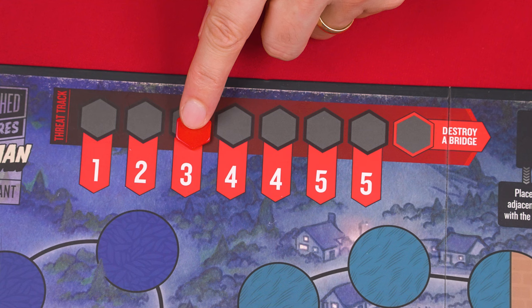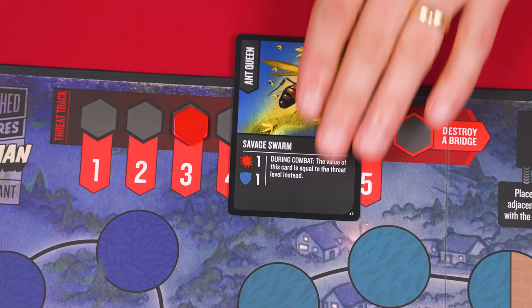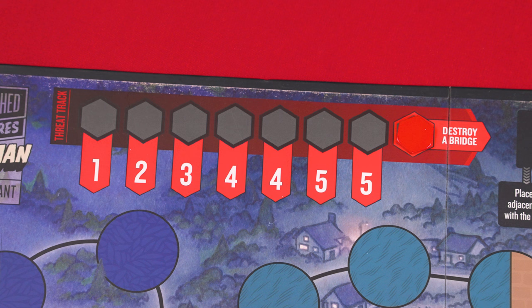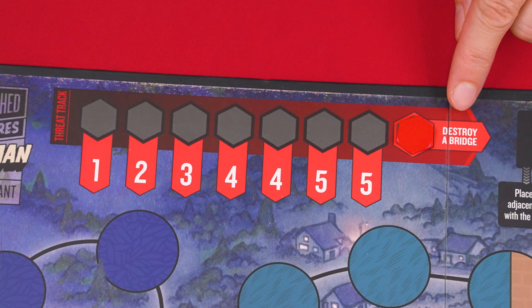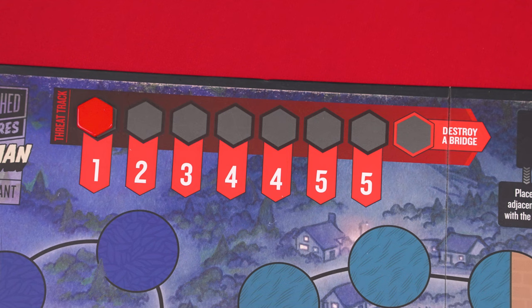Now let's go back and learn about the threat track. When instructed, effects may cause you to advance the threat marker, moving it to the right. The current threat level is the value printed directly below the marker, and certain effects may refer to the threat level. If the marker reaches the end of the track, the villain achieves one of its objectives — in the case of the Mothman, destroying a bridge. The Martian Invader has its own threat track and objective on the other side of the board. After resolving this effect, no matter how far the threat was meant to advance that turn, you instead just return it to the first space of its track, where it will advance the next time threat is affected.